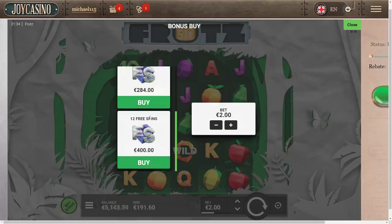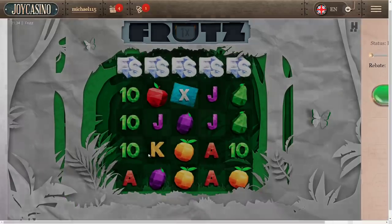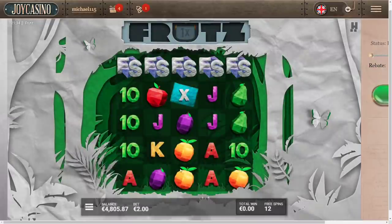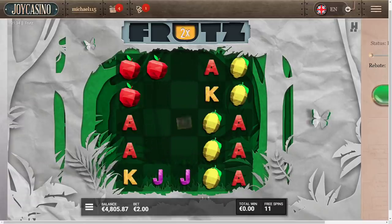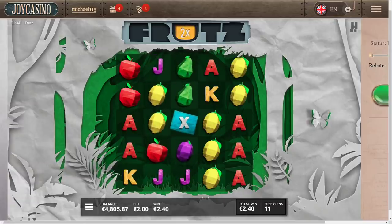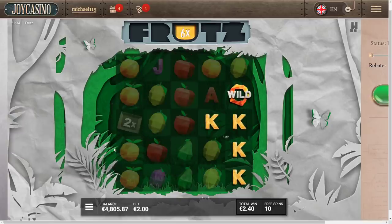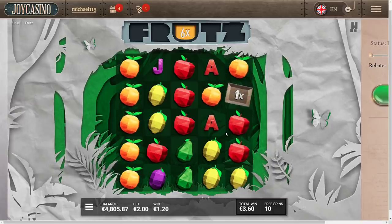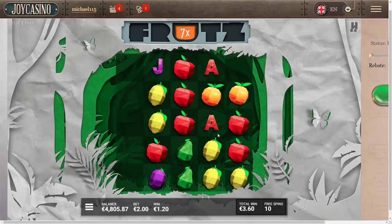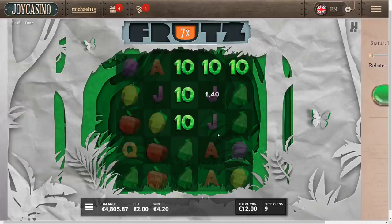We're gonna buy it again — 400 euro bonus buy. Let me adjust the screen. Let's go again. So that's five bonus symbols. Come on big multiplier! I think we need like something around 100 ticks and as fast as possible. The slower it opens the bigger the multiplier will be in it — if it goes fast that's a 2x, if it goes slow it's gonna be bigger. At least we're hitting something, that's a 7x. Nine more spins remaining.